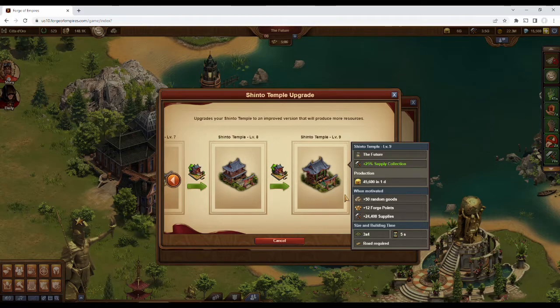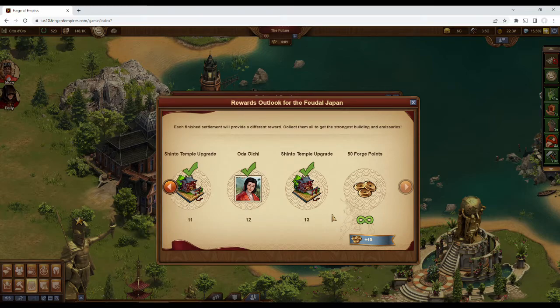At level 9, the Shinto Temple also provides 12 forge points, supplies, and a supply collection boost of 25%. For a 3x4 space, this provides a lot of stuff, so I think it's definitely worth working towards. And unlike the Vikings, it only takes 13 completions to get the completely leveled special building.